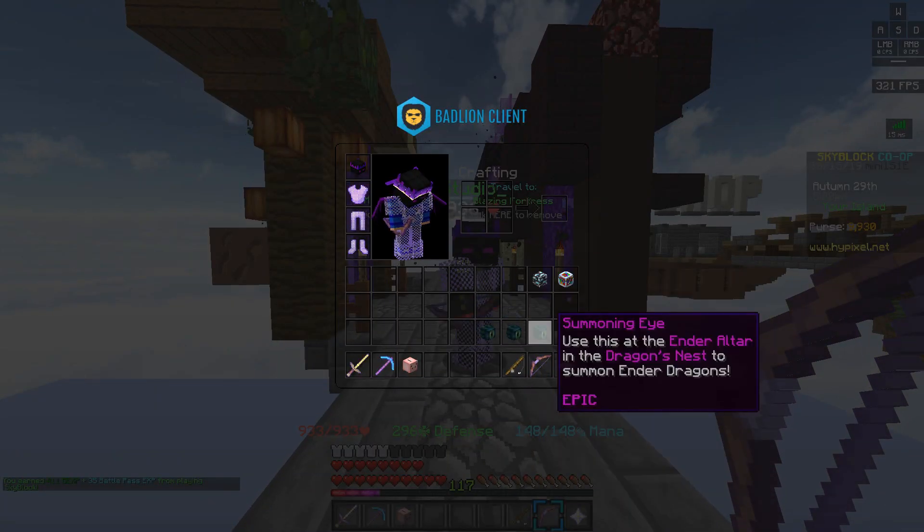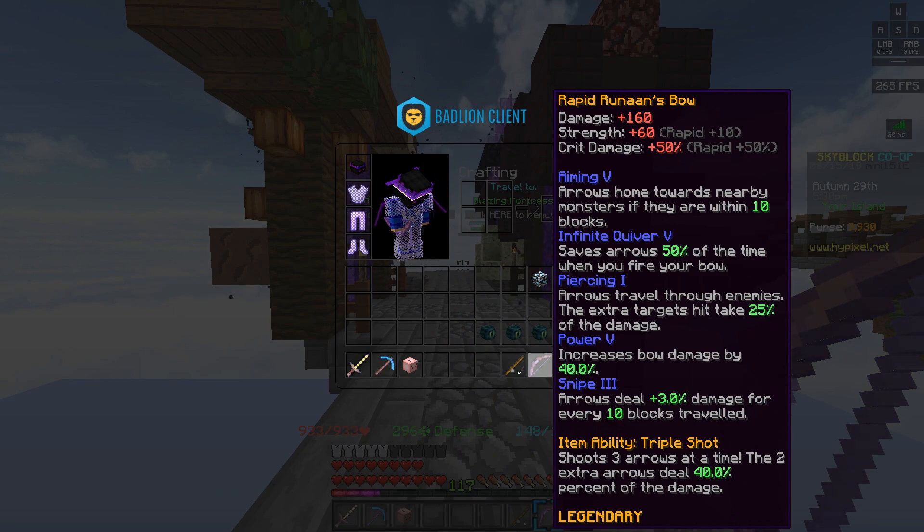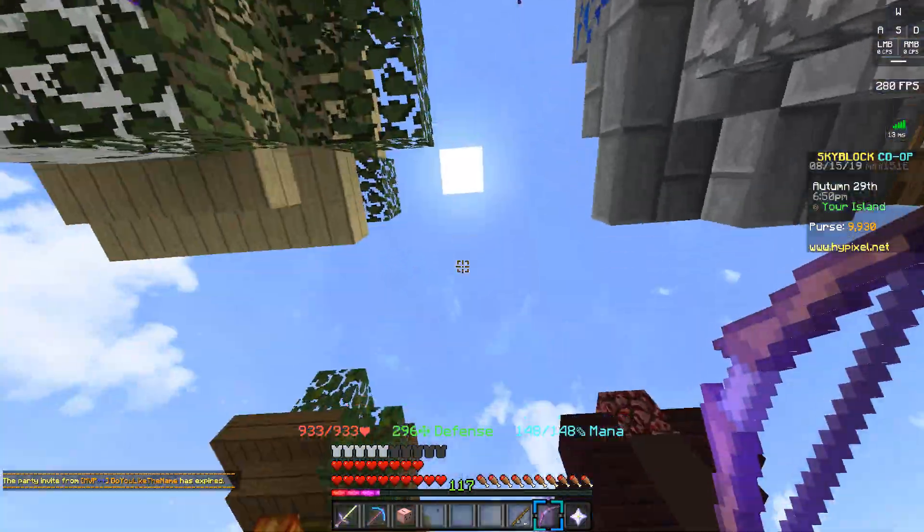One last tip before we head to the end: you definitely want to get a Runen's bow with the Rapid reforge, because it increases your crit damage by 50%, which is a ton. You also want to get as many enchants as possible. Power 5 increases your bow damage by 40%, which is huge. Snipe 3 is another big one because the distance the arrow travels to the dragon flying above you means it deals more damage. Aiming 5 will home your arrows into the dragon even when it's flying fast, and Infinite Quiver 5 saves 50% of your arrows.